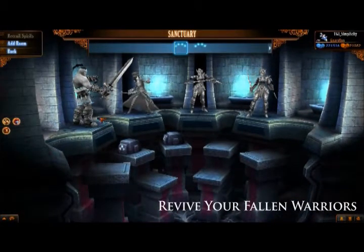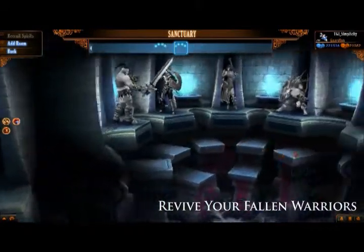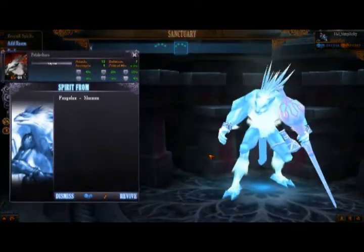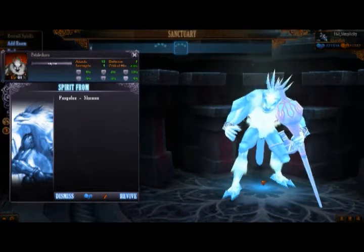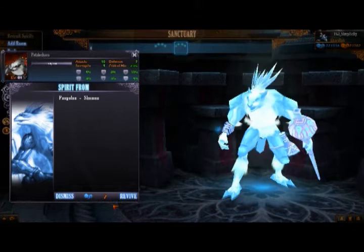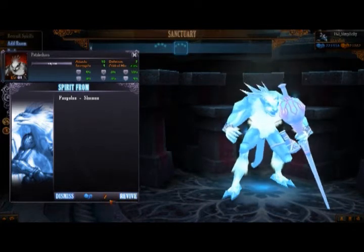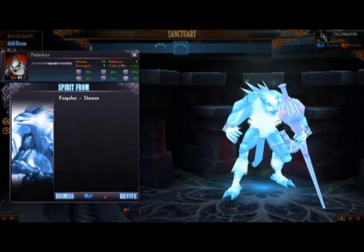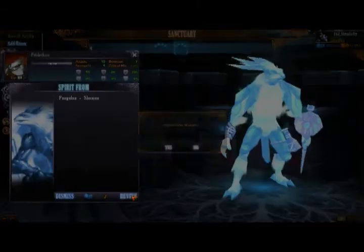Let's go ahead and revive one of my favorite characters, which is the Pangolin. Let's click on him here. Once I clicked on him, he was teleported down to the bottom pedestal. To revive spirits, it costs prestige points, and this one happens to cost seven prestige points.